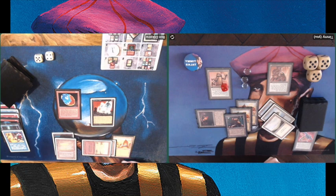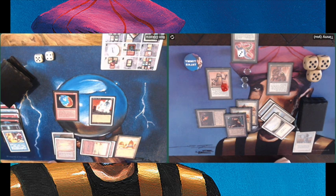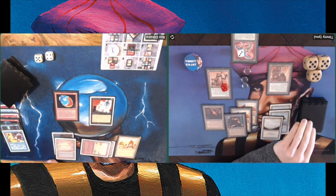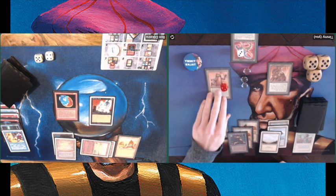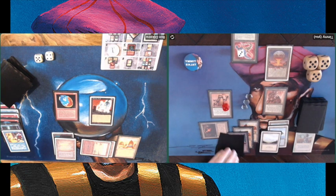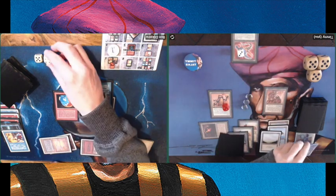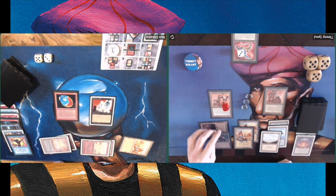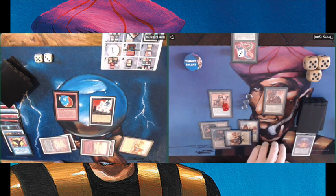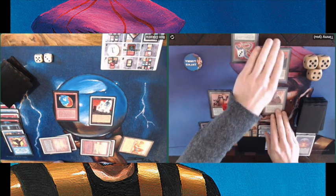He's playing an Animate Dead — this is not good news for me. I'm really liking the idea of playing with Control Magic and Animate Dead together. And there is my Chaos Orb. Spell Blast! That is unfortunate, because I could have used the Chaos Orb on the Animate Dead. I need to get rid of that Animate Dead before he's able to make little tokens. I'm playing a Su-Chi for some more pressure.